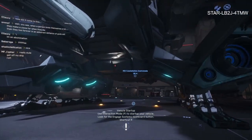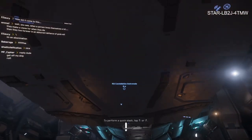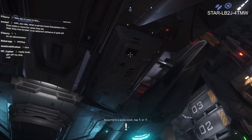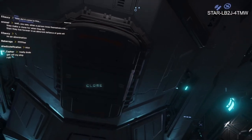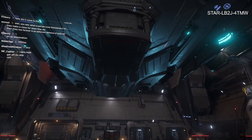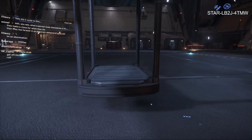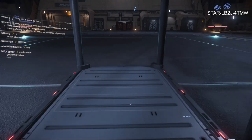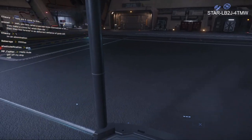This is the RSI Constellation Andromeda. If it's anything similar to the other one, there's a bay around here that drops down. I experimented, crashed a bunch of times — it just wasn't working. It would start off nice, get out of the hangar, go straight up, and then develop problems after coming out of some kind of vertical takeoff mode.